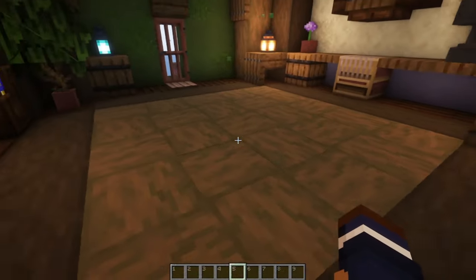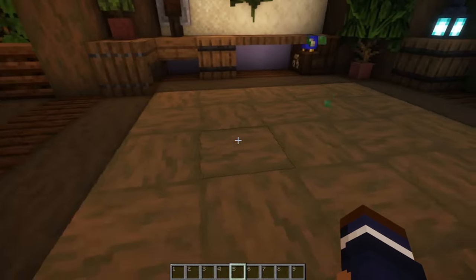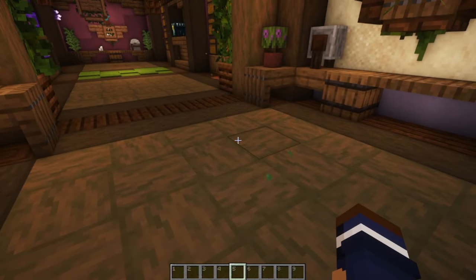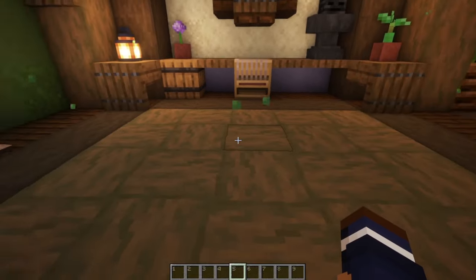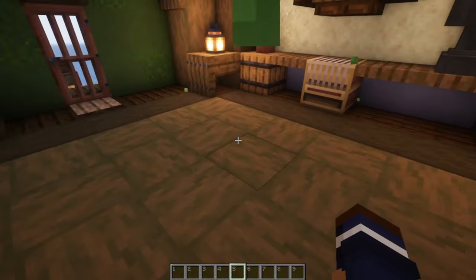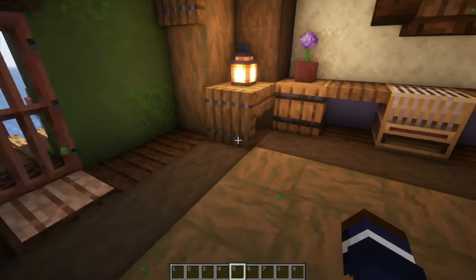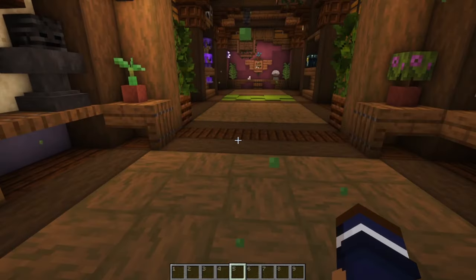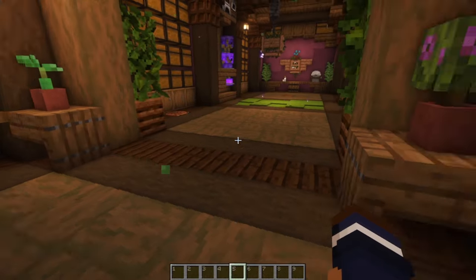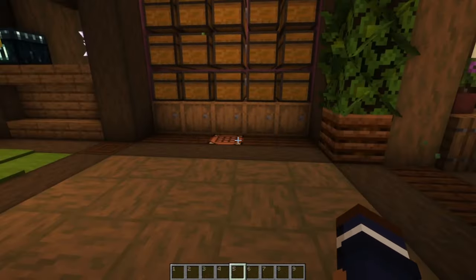In terms of the flooring, I really love this crisscross pattern, and I think it looks especially nice when you use spruce. However, even an interesting floor pattern is going to look really dull if the entire floor is nothing but that pattern. So that's why I've sectioned it off with these lines of stripped dark oak, and of course the dark oak planks. That not only helps to mark the different sections of the build, it just makes it more interesting to look at.